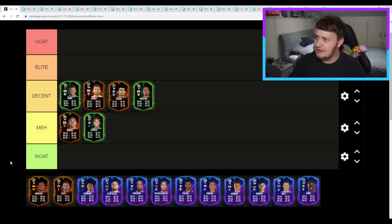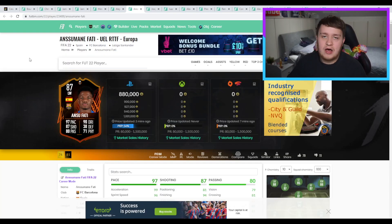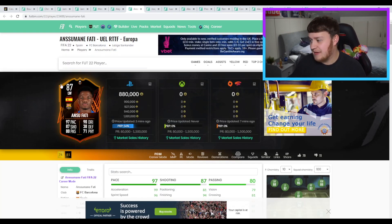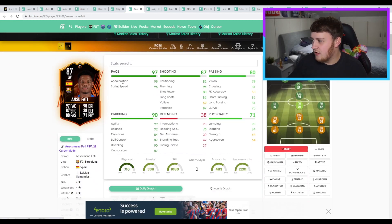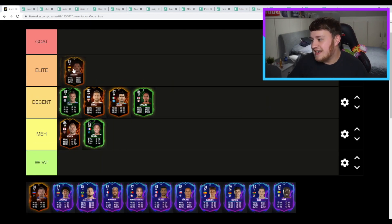Next, another decent card — maybe an elite card — Ansu Fati. A guy who's going to have an unbelievable future ahead of him. This card is going for 880k. Four-star, four-star. He's got the pace and the really nice shooting — volleys aren't high but who really cares about that? Everything's looking bright and dandy for him. We're going to have our first elite card — that's an elite winger card. Brilliant pace, brilliant shooting, can't really complain with that.